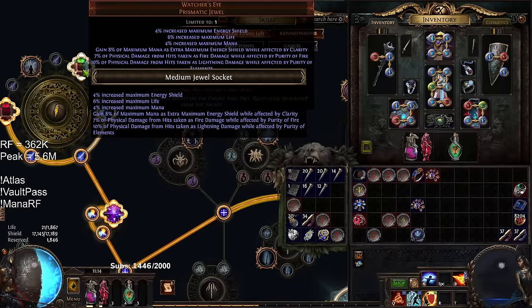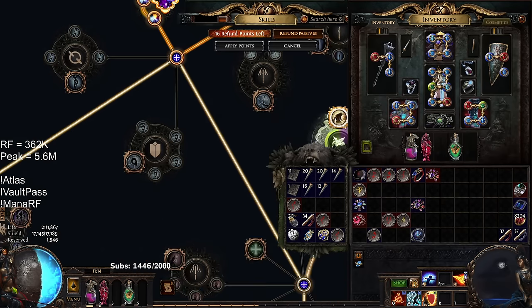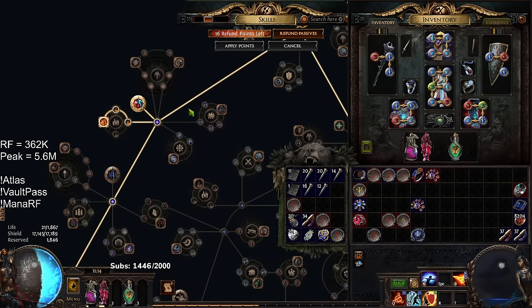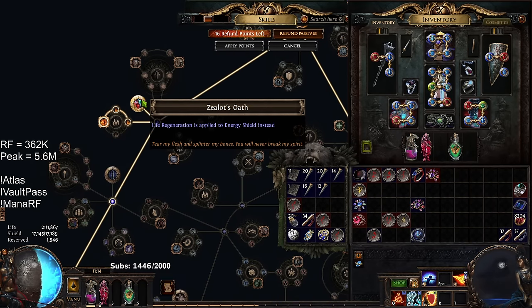Up here I have the Watcher's Eye I talked about. For a Budget Watcher's Eye, look for mana gained as Energy Shield with nothing else or just any form of conversion. If you're running Determination, Critical Strike Damage Reduction is a big one — when you have a really big Energy Shield pool and not much mitigation, I think Critical Strike Damage Reduction is fantastic. Zealot's Oath is kind of mandatory for the build. Without Zealot's Oath, all of your form of regeneration does not really apply because you primarily stack Life Regen and then convert it to Energy Shield.